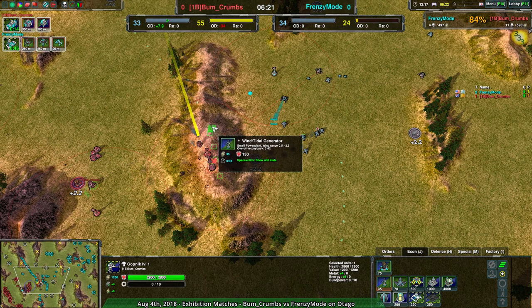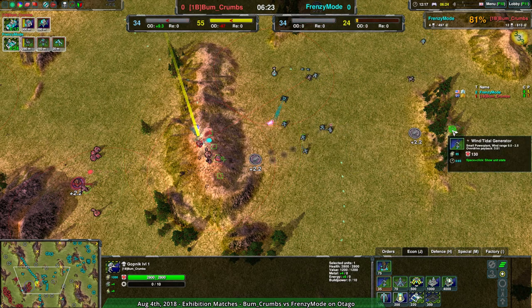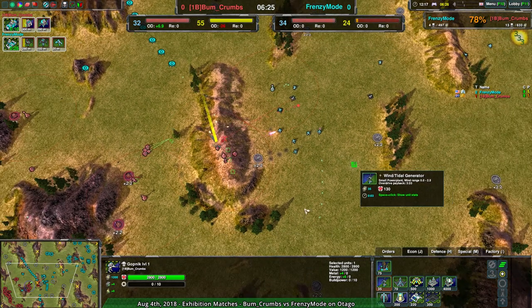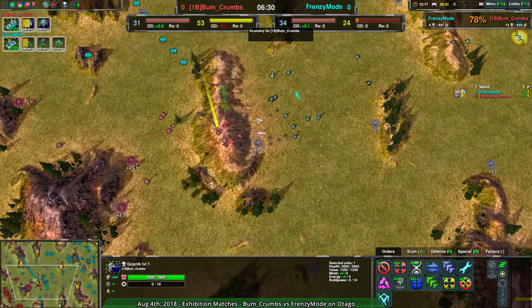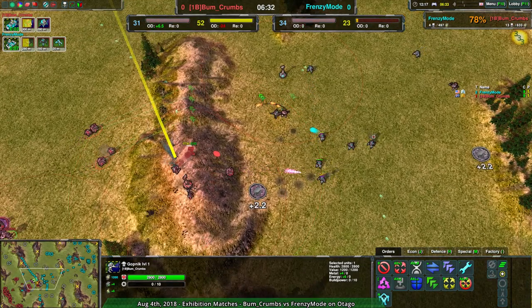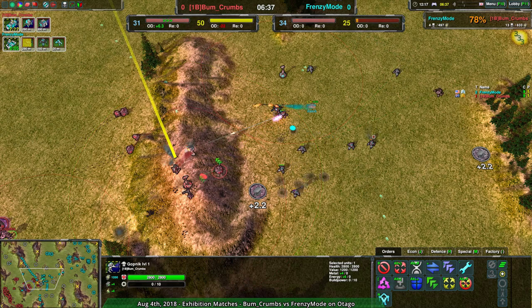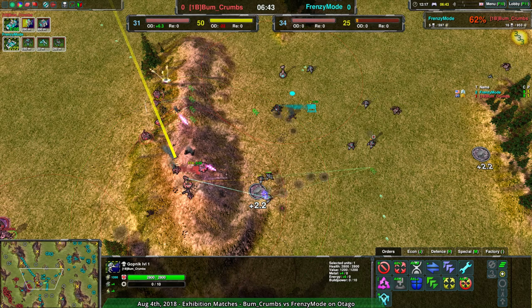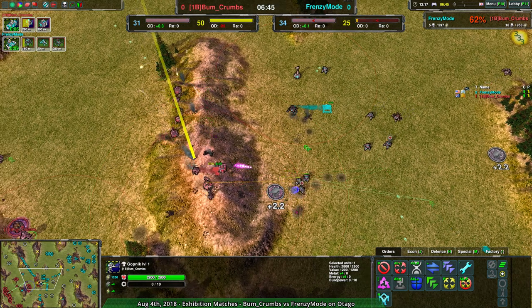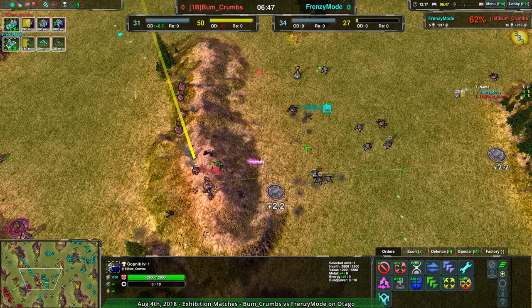Wind generators are great if the minimum value is high enough. On the hills, great — 0.5 is totally worth it. At 0.0, not worth it at all. But 0.5 or better is about even with Solar Collectors on average for cost. Anything better than 0.5, it's more cost-efficient than a Solar Collector. At 1.0 or better, it is never worse than a Solar Collector — not even on average, but in the worst case, it is better than a Solar Collector for cost.